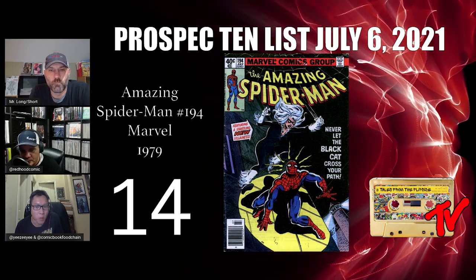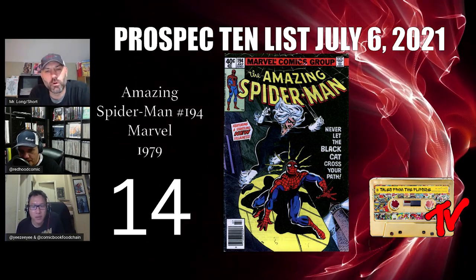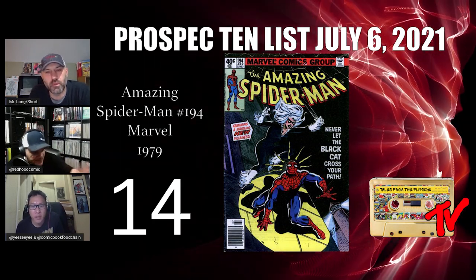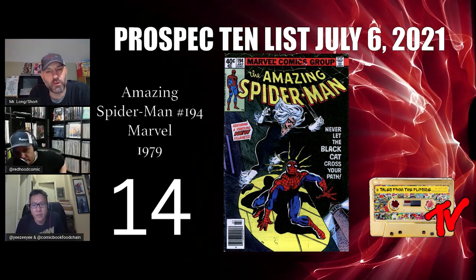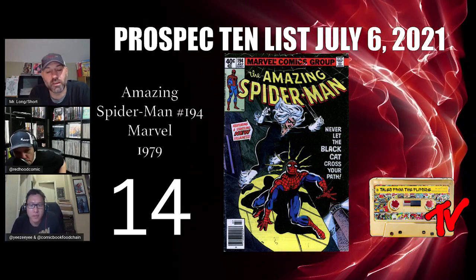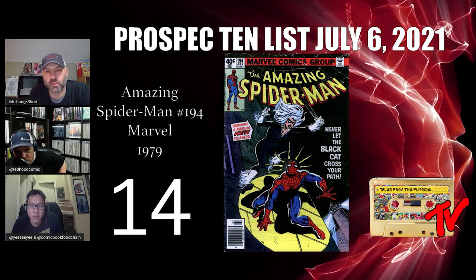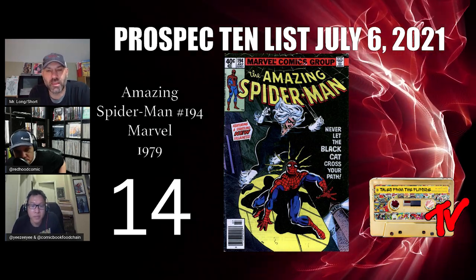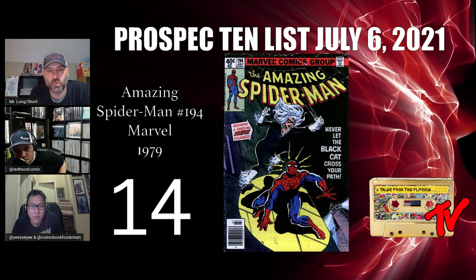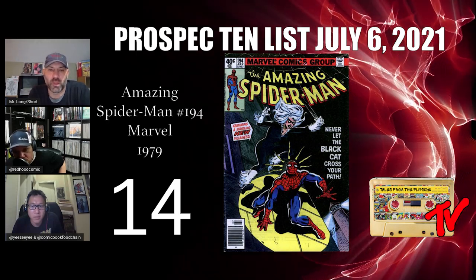At number 14 we have Amazing Spider-Man number 194 — the first appearance of Black Cat. This is a more expensive book than we often have on the list, but Black Cat is an A-list Marvel hero and I really think this book is underpriced relative to where it could be longer term. Given the explosion of prices we've seen from major Marvel characters, this one has a lot of upside if and when Black Cat finds her way into the MCU. That will likely be the catalyst to put this book out of reach for most people. Right now it's on the edge — worth grabbing if you're willing to drop a few hundred dollars.